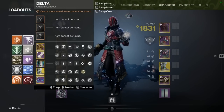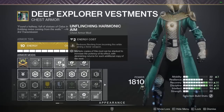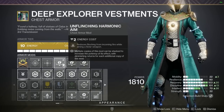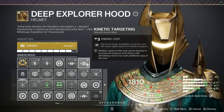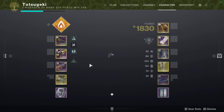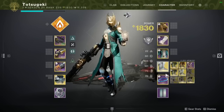Let's start from the top. This uses Unflinching Harmonic Aim, which is Solar, since I'm playing a Solar subclass on Dawnblade. Kinetic Targeting, Harmonic Targeting, Harmonic Syphon. Pretty standard Transversive Steps setup.